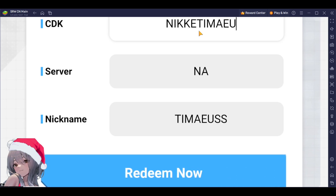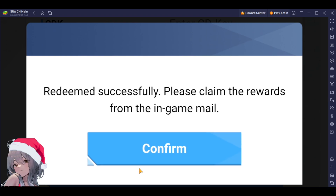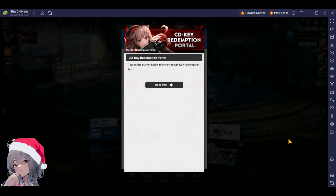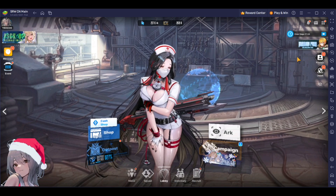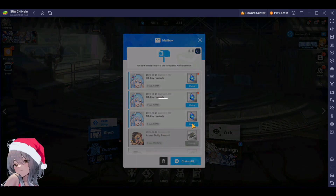The personal code is NIKKI TAMAYAS. They actually gave me my own CD key because I've been putting out so many CD keys — like, you know what, let's give the CD guy his own CD key. Let's see what we get... I really hope I recover soon, this is not pleasant. Let's go to the mailbox and see if we got anything — and we did!